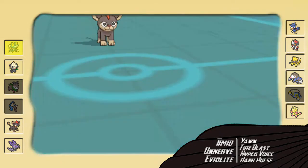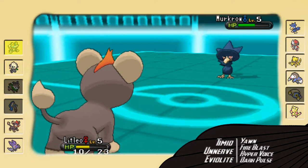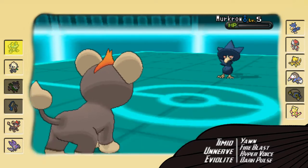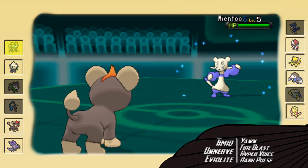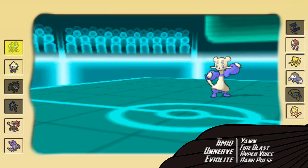I send out my Litleo, who's also got an Eviolite. Litleo has some surprising bulk — barely any investment in its defenses and they go up a little bit. He goes for Brave Bird, doesn't knock me out, I'm left with a nice reservoir of HP just in case I want to take a Fake Out or something. I go for the Hyper Voice, knock it out, and in comes Mienfoo — which means I'm definitely going to need to switch.